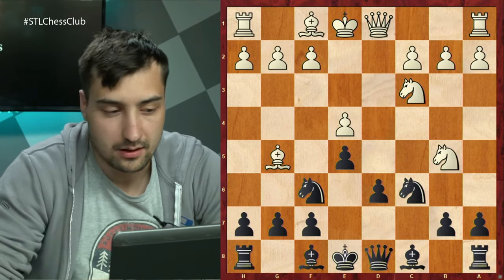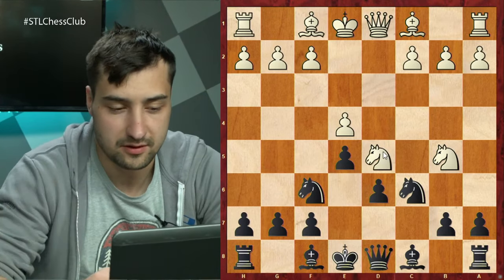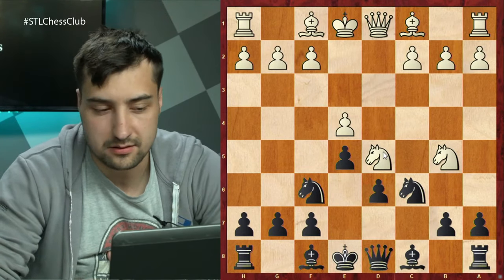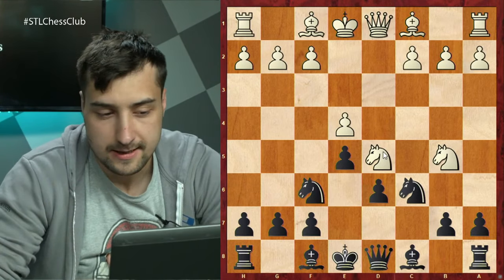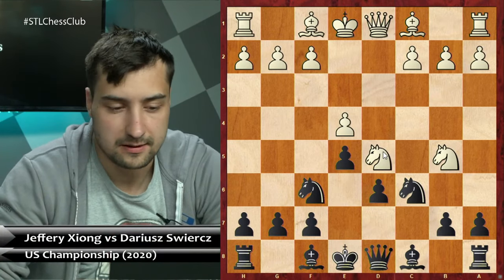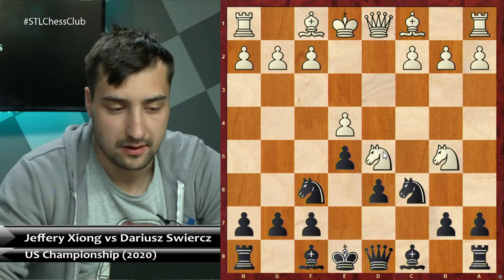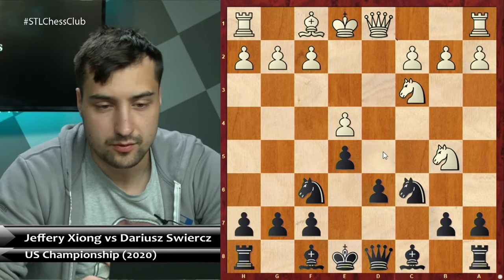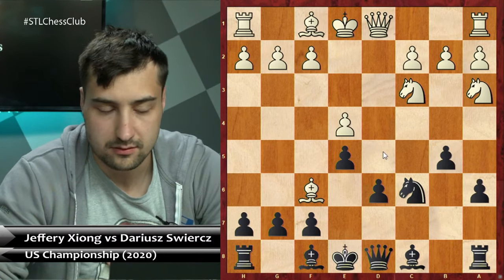So Nb5, d6, Bg5. Another possibility is Nd5 here, which is what Sam Sevian played against me in the first round of the US Championships and also the line that Fabiano Caruana was playing against Magnus in the World Championship match. That's also very interesting, different types of positions, and I'm not going to talk about my game against Sam Sevian today. However, I think in general Black is doing quite well there too. So Bg5 happened in my game against Geoffrey: a6, Na3, b5, Bxf6.